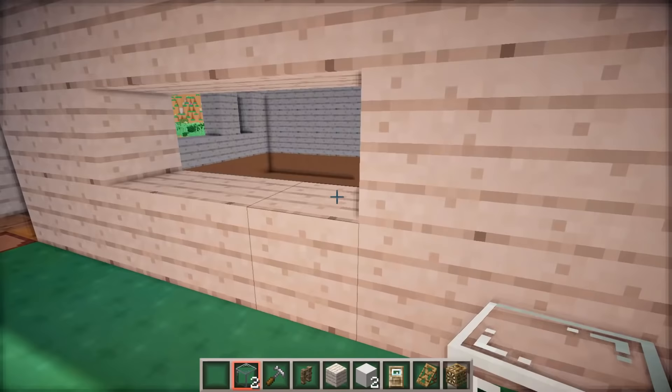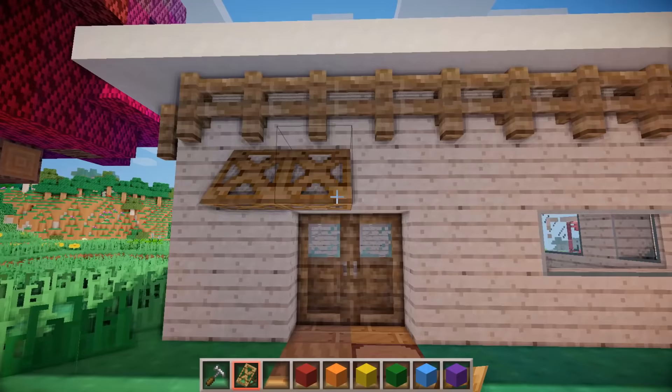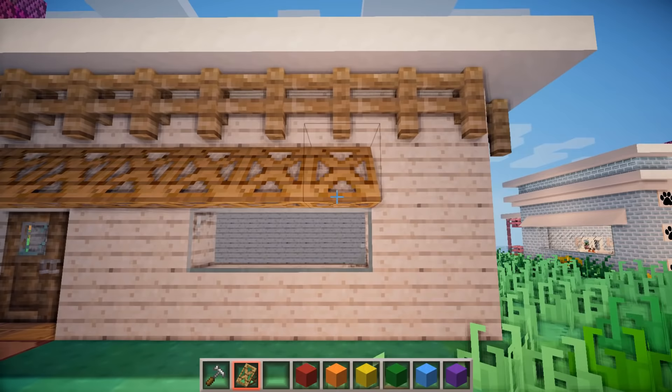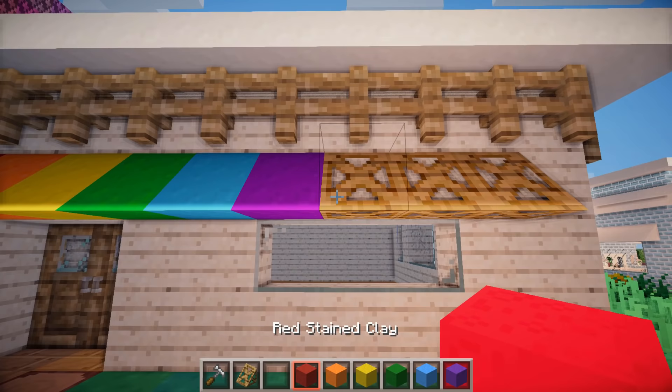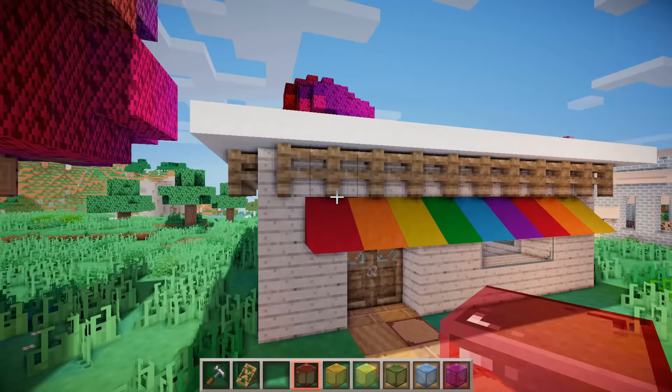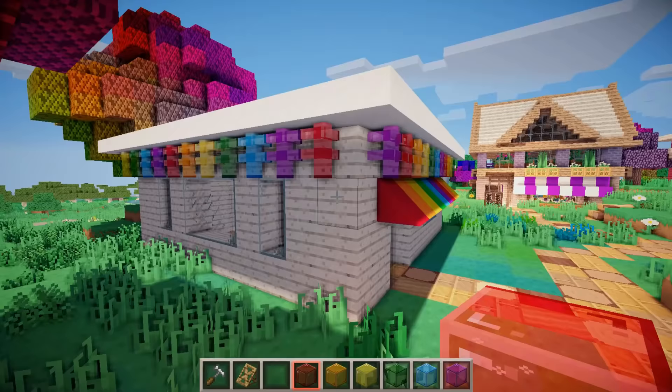Now I just need to grab these clay colors because I want to make the awning on this store rainbow. So we have red, orange, yellow, green, blue, purple, and red again, orange, yellow. I want to do the same thing with the fences but I want them to be the same color. So I need to start red here and go orange, yellow, green, blue, purple. There we go, that looks so cute.